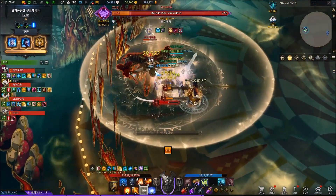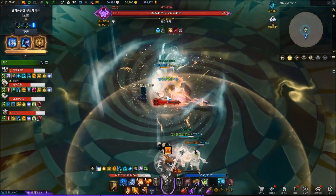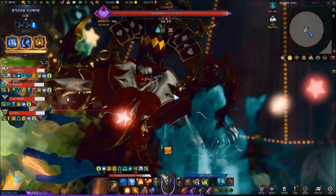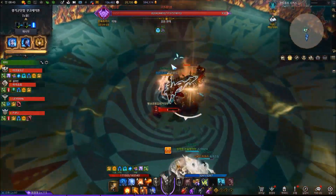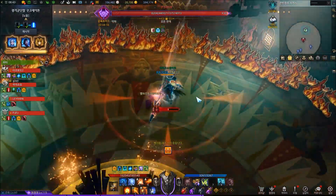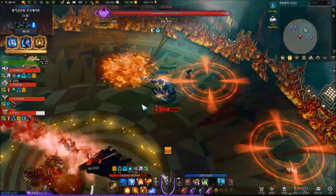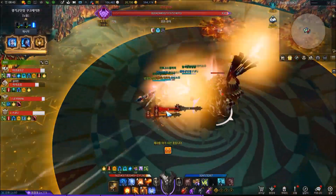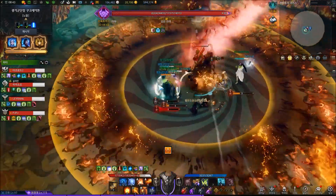As tier 1 engravings, you want to get Solo Knight and Super Charge to level 3 as fast as possible, then work on Grudge if you can. However, for Grudge, you want to get this engraving only if you can get level 3 instantly. That is because unlike Solo Knight or Super Charge, the debuff that Grudge comes with is the same for all 3 levels of the engraving. So at level 1 you will have a 20% increased damage taken debuff — the debuff will still be there even though the damage increase is small, and it can far outweigh the benefits of this engraving in that case.